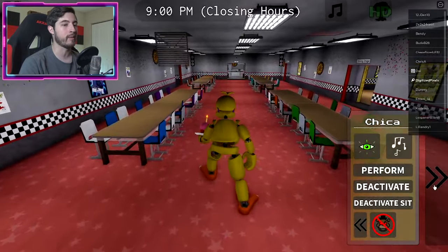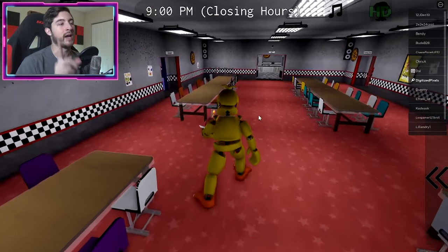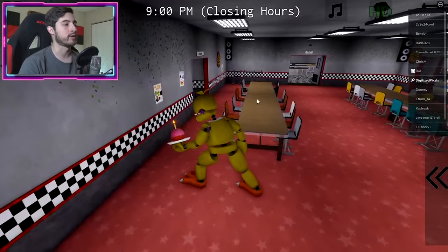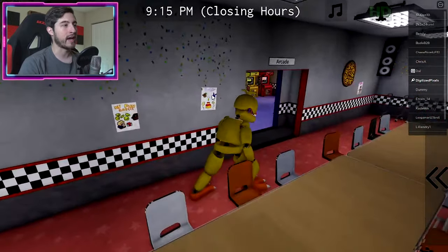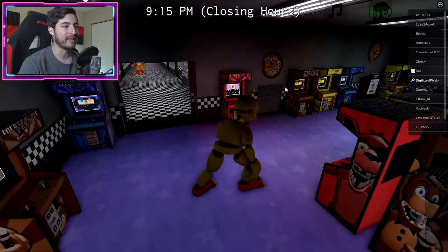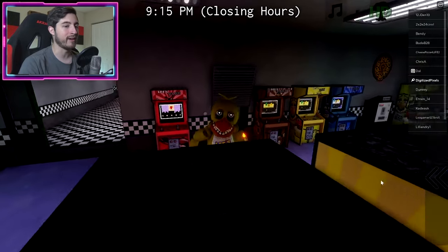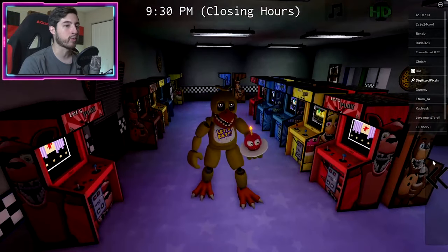...gonna have to slowly make your way over there. This is a time-sensitive badge — you have to go to the arcade room and be here around 10 PM by this vent. What you can do right now is go ahead, open up that vent, and then get into a crawling...